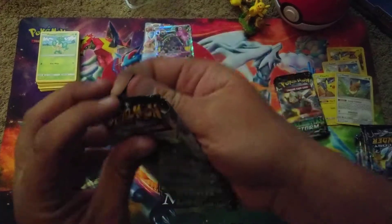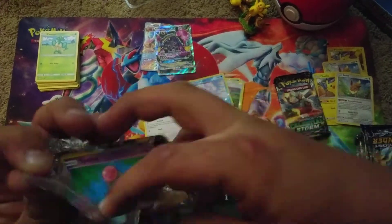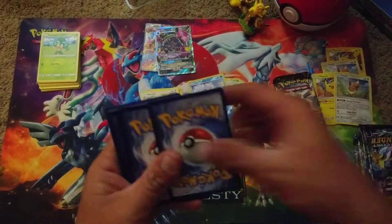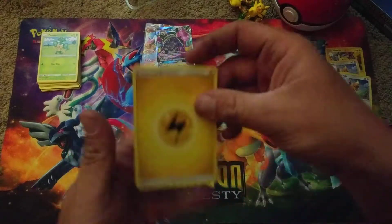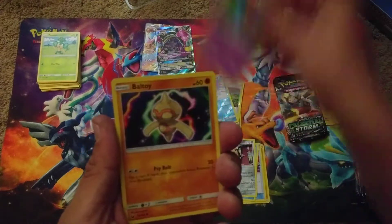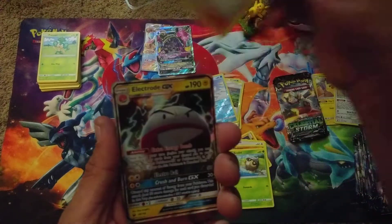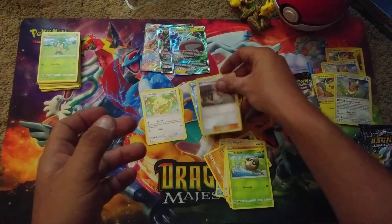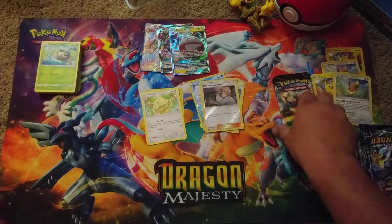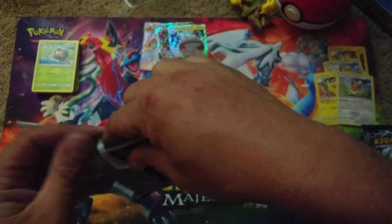Now we go on to Celestial Storm. We could pull another Rayquaza in here - that would be pretty awesome. Some people call it Rayquaza, some call it Rayquaza. We got a Lightning Energy, Energy Switch, Lombre, Mawhile, Spoink, Baltoy, Wingull, Metang, Seedot, Reverse Foil Bill's Maintenance, and an Electrode GX. So far out of five packs we've pulled three GXs and one Full Art EX - pretty awesome.